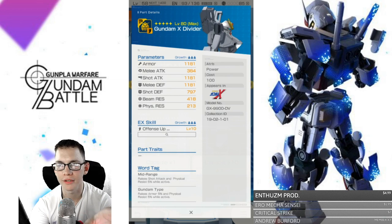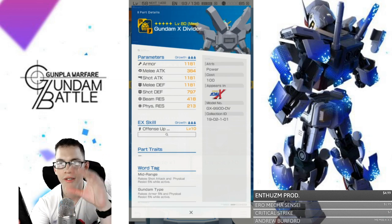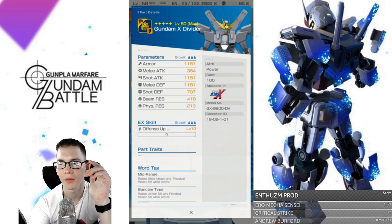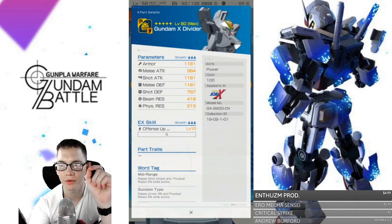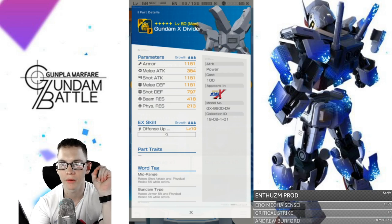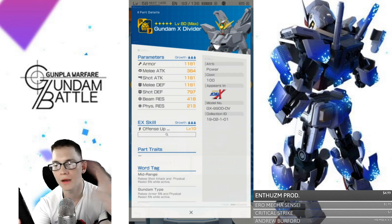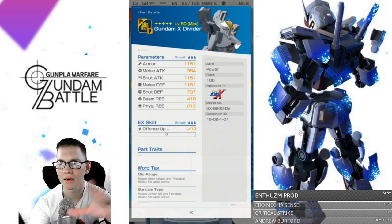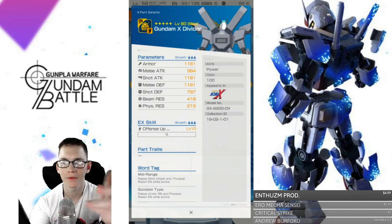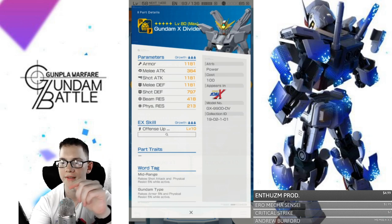This is a really good head. I think the shot attack is actually pretty damn good. You're obviously not getting any melee because the head is definitely more oriented towards shot attack. The word tag is going to be mid-range, raises shot attack and physical resistance by 5%. Gundam type raises armor 5% and physical resistance 5% while active. That's pretty good. I think this will probably be more of a mid-range shooter.